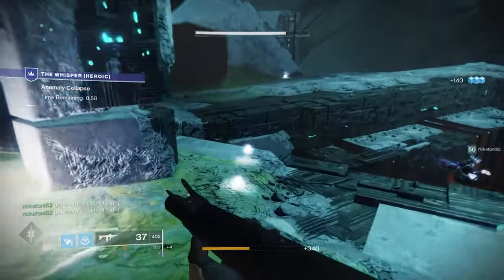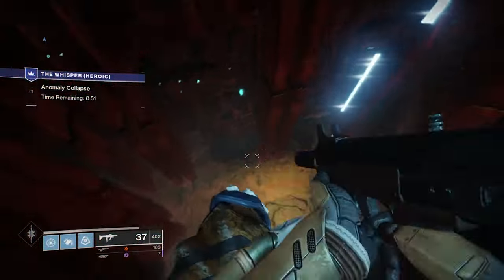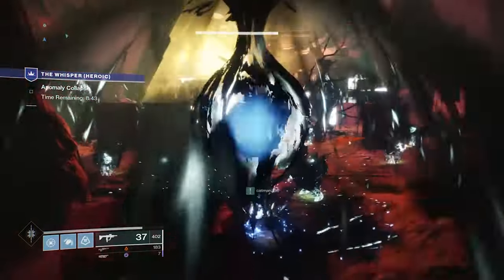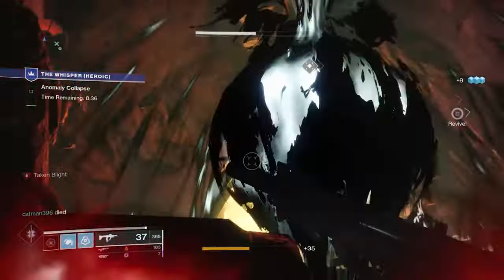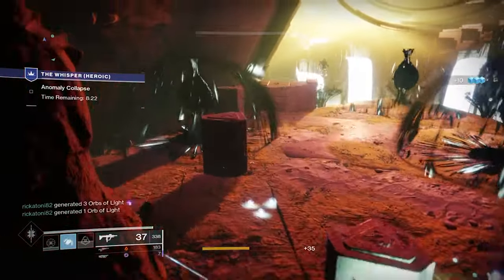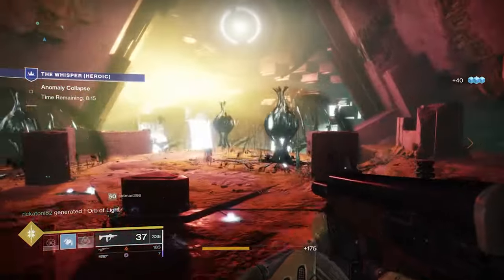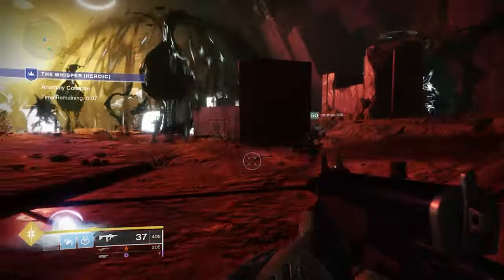I'm going down to the final boss room. The good news is there's a lot of area back here. One of the first things you want to do is take out one of the blights close to the beginning area because when you do that, you have a little bit more room to work with. You do have to take out one or two of the blights to get some of the adds to spawn. Your real goal is to kill all of the adds and a few of the blights in the front of the room — to give you protection but also to get the final adds to spawn. I'm saving my super because I want to wait for the next set of adds, which includes the final boss.